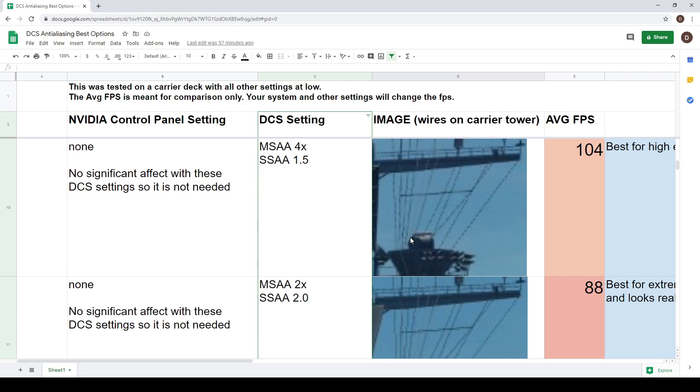Looking at MSAA 4x with SSAA 1.5, this is pretty good for high-end machines. I was getting 104 FPS on my RTX 2060 Super with no other settings set to high. At this level there's really no significant effect from the Nvidia control panel MFAA setting - it's just going to take a frame hit and I didn't notice any visual difference at all. So for high-end machines: MSAA 4x with SSAA 1.5 gives great results, and most people with higher-end gaming machines should be able to run this just fine.